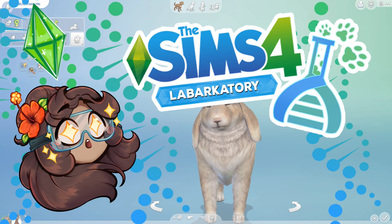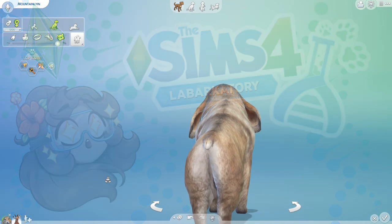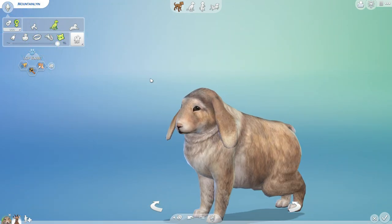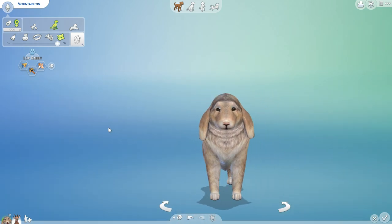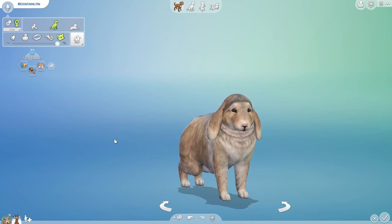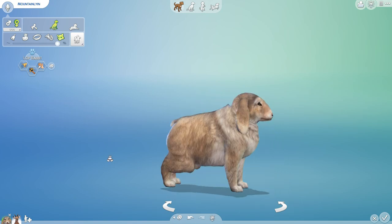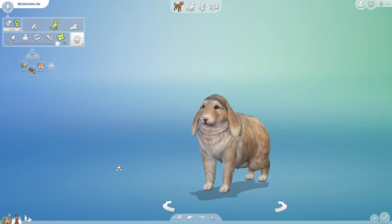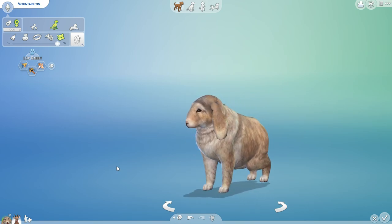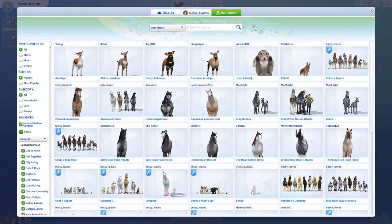This is one of the cutest bunnies I have ever seen on the gallery — look at that tiny little tail, those haunches, those ears! It's been a little while since we've had some fresh bunny genetics here in our Sims 4 Laburgatory challenge, where we mix and match all sorts of different animal genes to see what kind of curious creatures we can create. I'm so excited because we finally have a new bunny I found completely by accident while browsing the gallery.